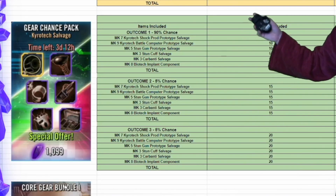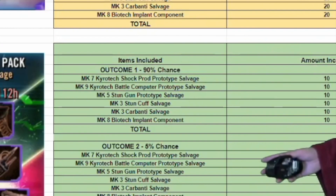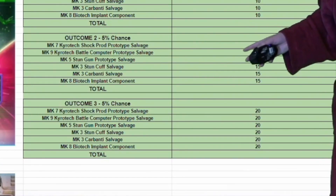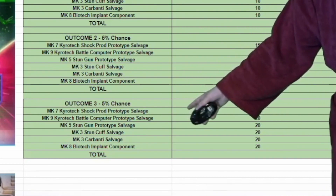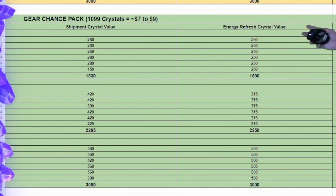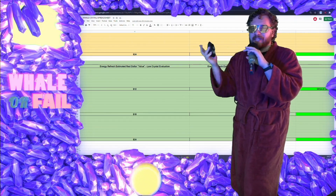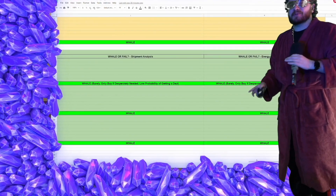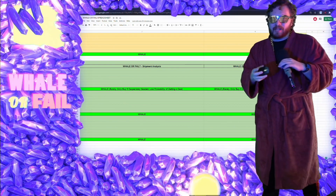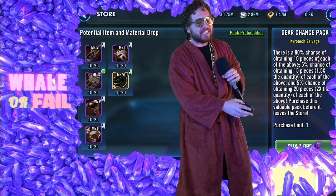You've got three outcomes, but outcome number one now has a 90% chance - and unfortunately outcome number one doesn't really have all the goodies, only giving you 10 of each of the gear. Outcome number two gives you 15 pieces of each for a 5% chance, and outcome number three also has a 5% chance - and if you do get outcome number three, the best one, you're going to get 20 of each. The gear chance pack is asking for 1,099 crystals. Gear in this pack is highly valuable and it's pretty competitive between the energy and shipment cost. Technically no matter which outcome you get, you are getting a whale of a pack. However, most of you guys are getting outcome number one, and outcome number one barely gets you a deal. You're only getting outcomes two or three at a 5% chance each, and on top of it you can only get this pack once.